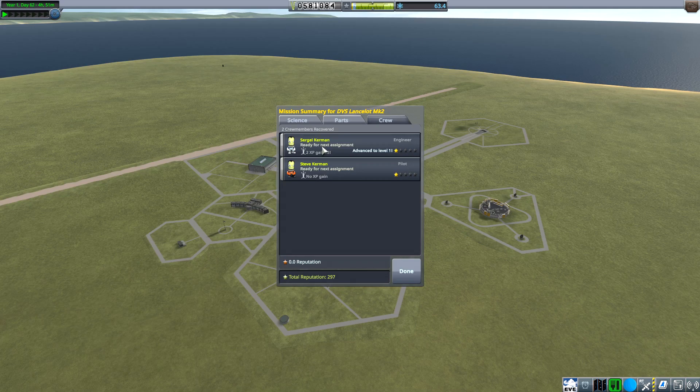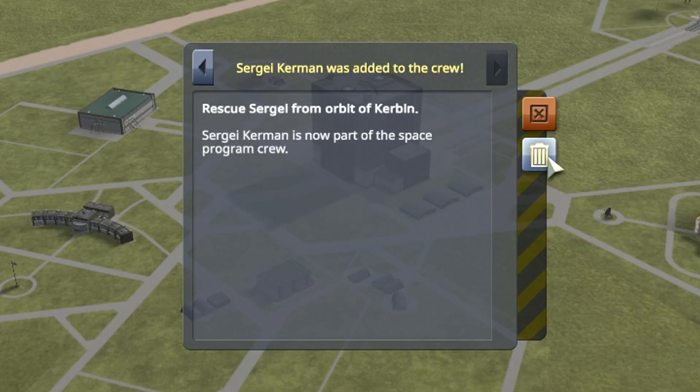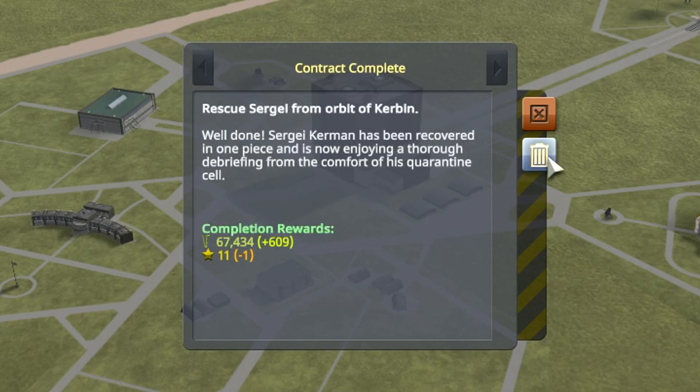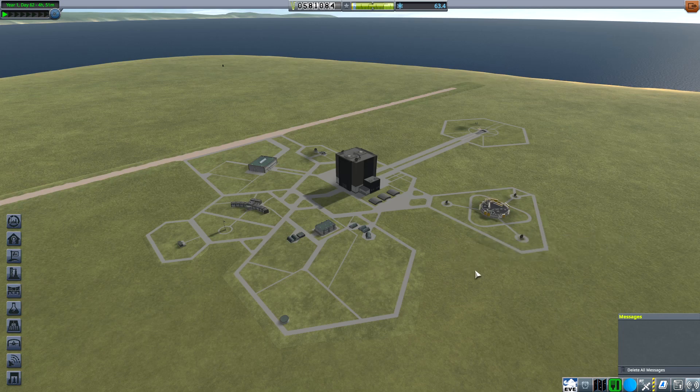He's gonna run off, but we're gonna get a new crew member — super excited for it. We got 'Save Sergei' — he's now part of the space program. Performed a crew transfer near Kerbin, and we also got extra money for rescuing Sergei. I guess that's gonna be about it for this episode. It was a short one but I appreciate your attention. Be sure and smash that like button. I may do some more rescues in upcoming missions so we get more and more crew members.